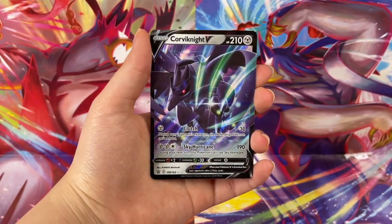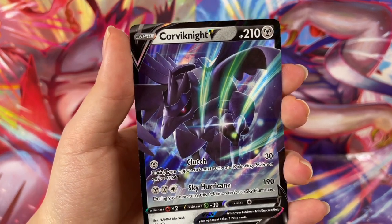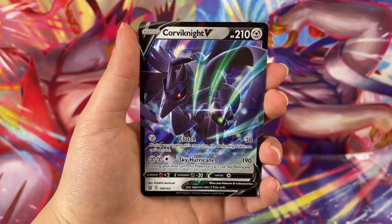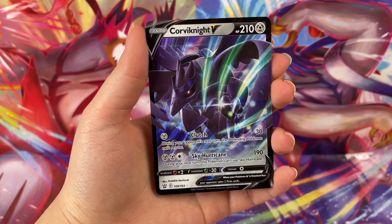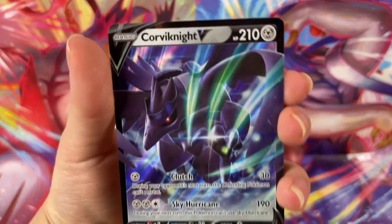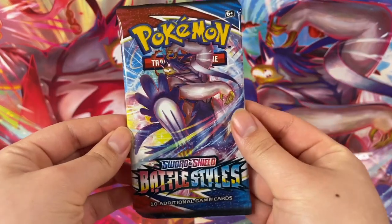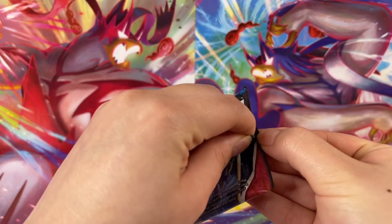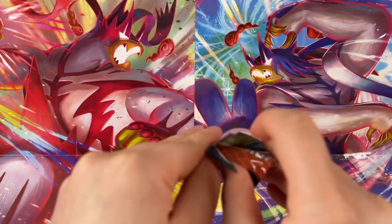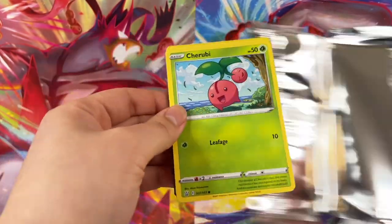Let's get through these, get our alt arts and our rainbow cards. There's a lot of really good rainbow cards in this set. Oh, the Urn of Vitality — the Urn of Vitality! I don't think there's anything vitality about being an urn. I do not feel as vitalitized when I think of it as an urn. Oh wait, you got a Corviknight V! Hello friends, that's a good looking card right there. Corviknight V is angry, it is slashing. Someone just got scratched!